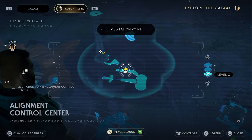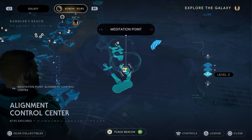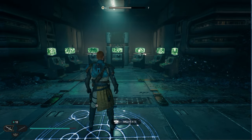What's up everyone, it's Smith here from GamersHeroes.com and today I've got a real quick guide for you in Star Wars Jedi Survivor on how to solve the alignment control center computer puzzle, which you can get a rumor for very early on in the game.